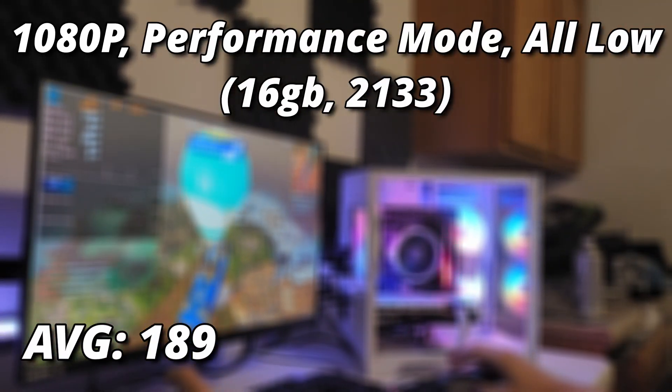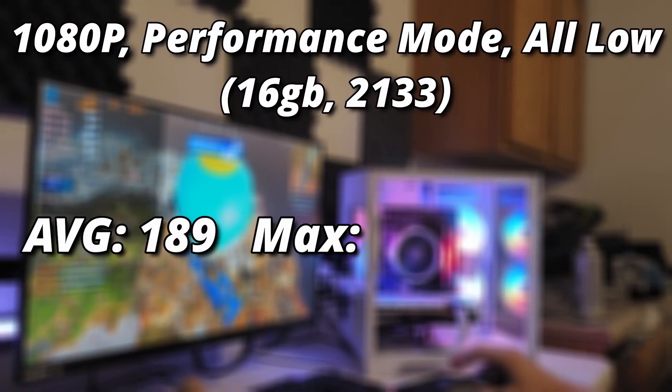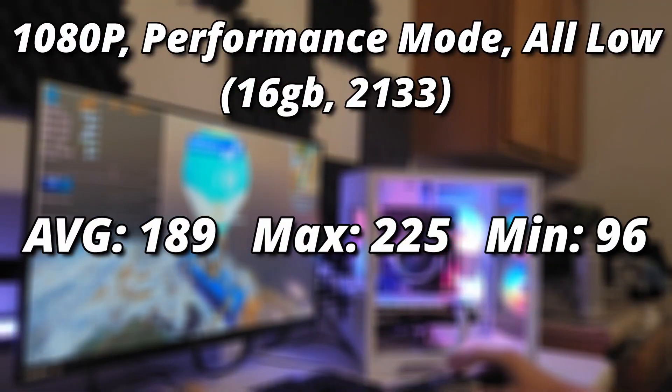So 8 gigabytes is clearly better than 4, but what about 16 gigabytes? Our average FPS went from 145 to 189, giving us about a 30% uptick in performance, which is pretty significant. Especially if you're using a high refresh rate monitor, you are definitely going to notice this change. We hit as high as 225 FPS maximum, though we took a slight step back on minimum FPS at 96. Our 1% and 0.1% lows were kind of ruined by a big stutter mid-game, but we did see a much more playable gaming experience with 16 gigs than with 8.